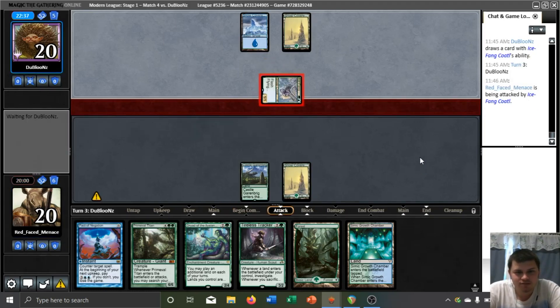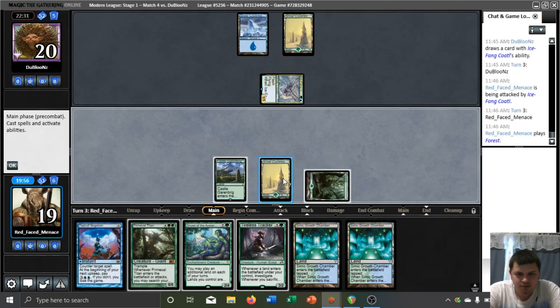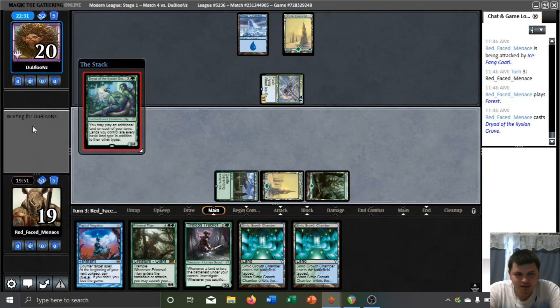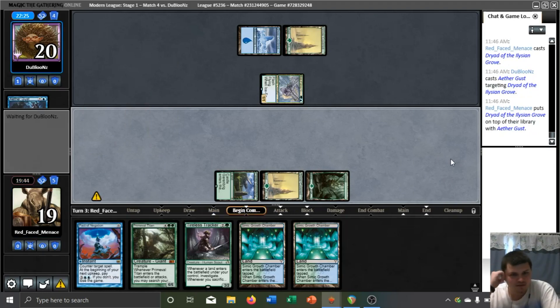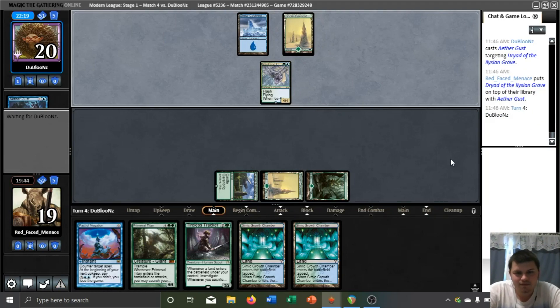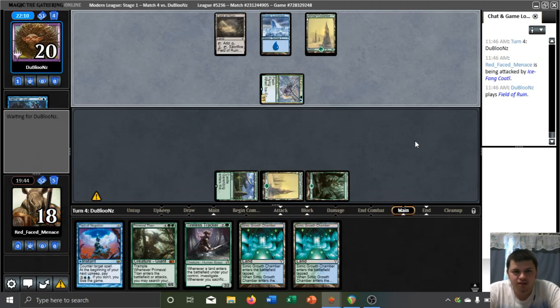They were going to cast something, and then they weren't. Interesting. If they play an Ashiok here, I'm probably going to lead the Dryad out first. They don't. I still want to play the Dryad. We've got a slightly accelerated Titan with our Garenbrig anyway, so I'd rather get this Tracker to resolve, and I want to play it on a turn where we can play a land and get a clue out of it immediately. Obviously it's some kind of blue-green control strategy with Aethergust and Field of Ruin.